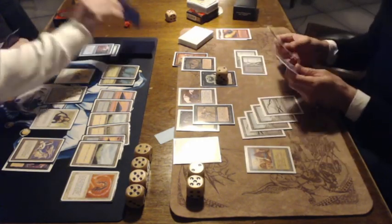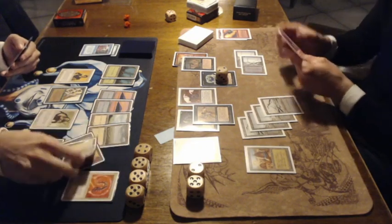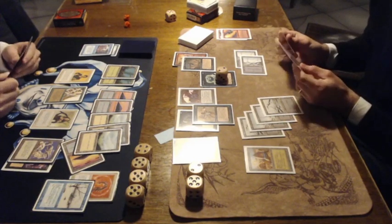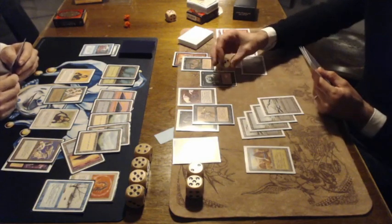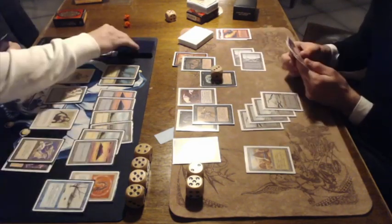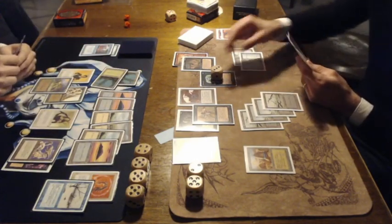Deciding to keep it as a blocker. And it looks like... The Flood — it's 1 blue, and you can pay 2 blue to tap target non-flying creature. But of course Nick has a lot of chump blockers now with the Thralls. There Ron goes with his Cat — actually deciding to play out his Llanowar Elf instead. There's an attack here by the Pump Knight, because he can pump it, and it has protection from white of course — I completely forgot about that, so the damage dealt by the Archer is not going to work.